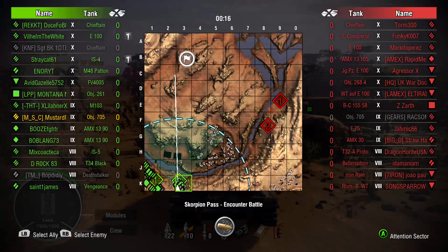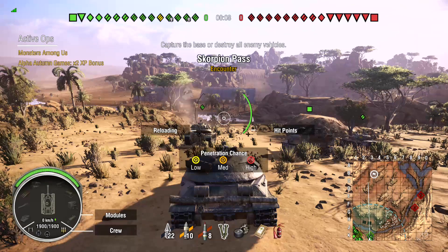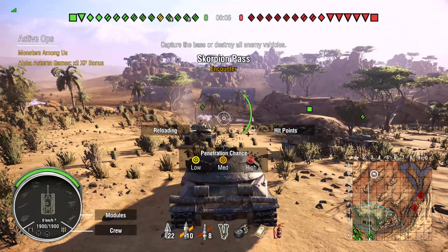Hey guys, got another one for you today. We are featuring the Object 705 on Scorpion Pass. This is an encounter battle — get to the flag, defend the flag. That is the choke point on this map.